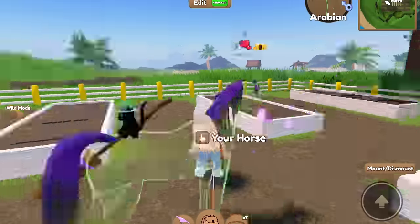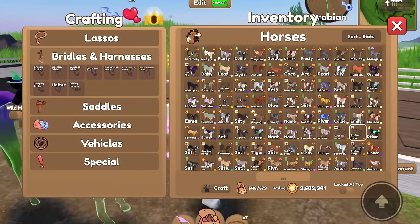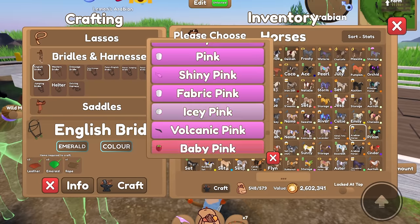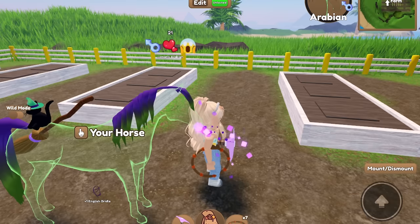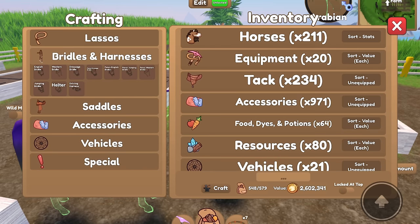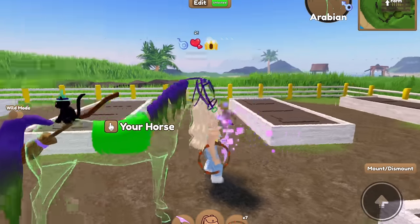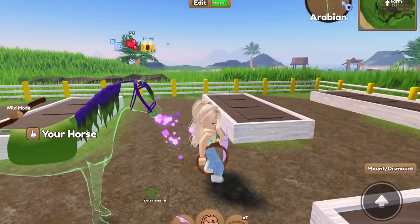Let's continue the witchy Arabian's set — I'm really liking it so far. Let's craft a bridle and saddle. We'll do English, all-purpose, with emerald and dark purple. Craft and equip. That looks pretty cool! I'll also craft a saddle pad in green. Actually it looks a bit bright — let me try pumpkin green, which is a fall limited color. Yes, that looks a lot better.